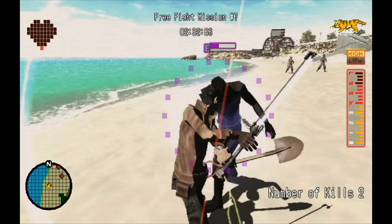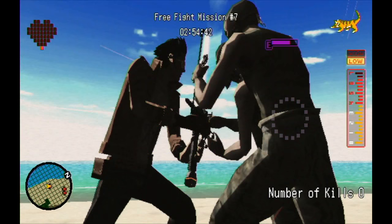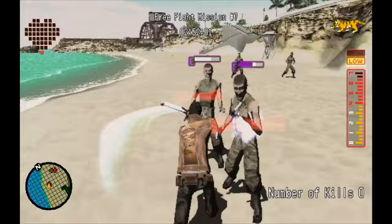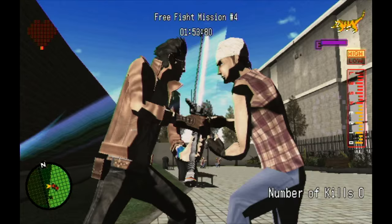A successful sword clash will almost always kill the specific enemy that Travis has engaged. However, you also get collateral damage out of a victory. Here, Travis wins a clash and I get a horizontal attack prompt. This doesn't kill the second enemy in close quarters, but it does knock him off his feet, leaving him open for a down attack.